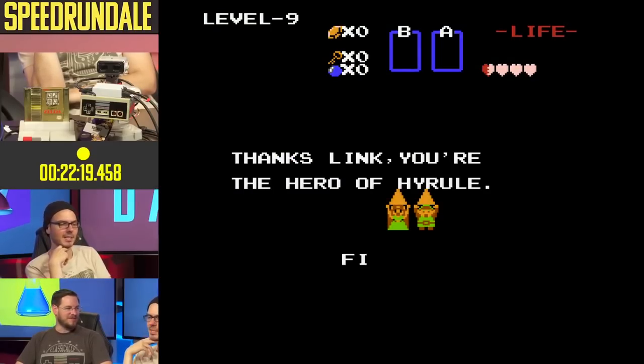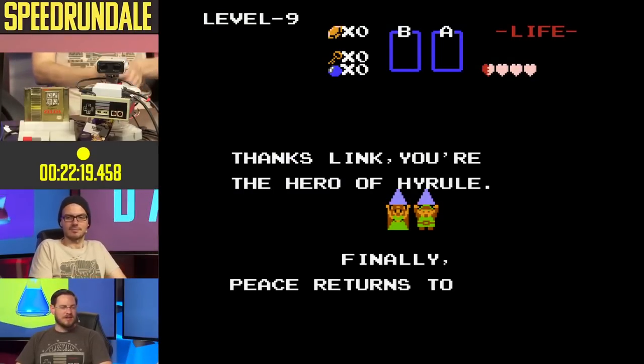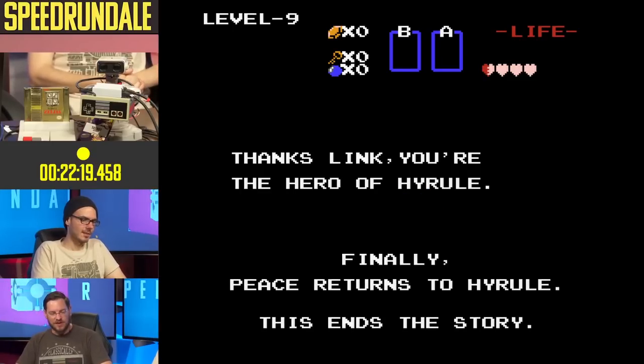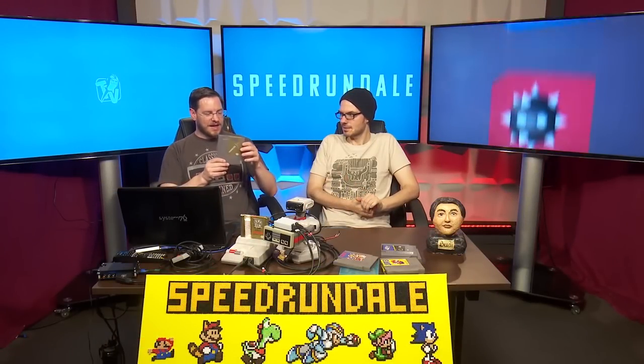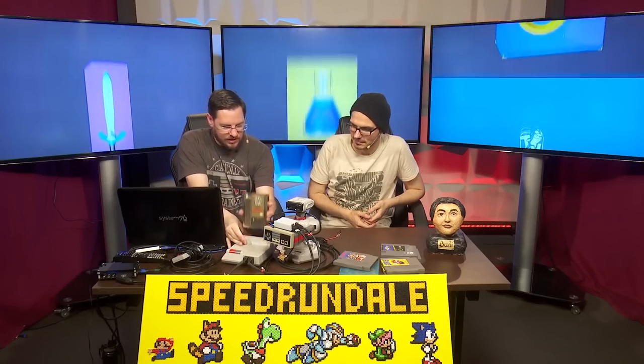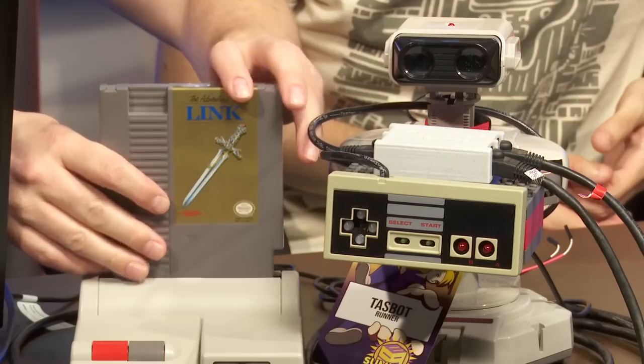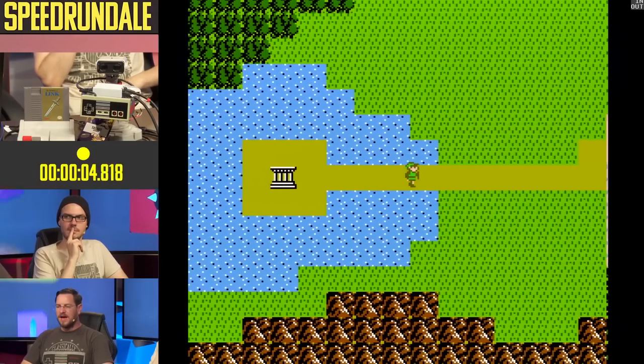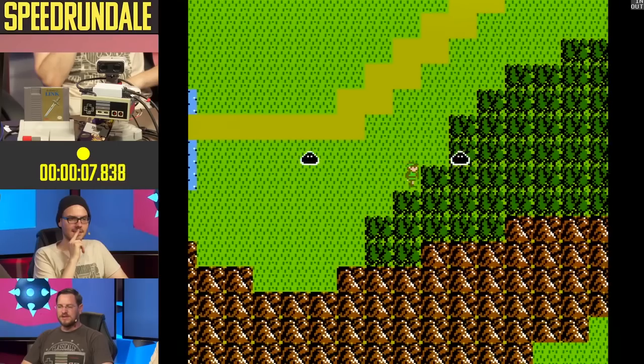That was Legend of Zelda 1. I'd like to do one more thing - Legend of Zelda 2, Adventure of Link. We had a regular speed runner here who needed about an hour plus - let's see how fast it takes here. This is going to be a very different completion. This one fortunately I don't believe needs to have the contents of the cartridge erased. Three, two, one, go. This is Legend of Zelda 2 - it doesn't take any prisoners. This uses a glitch called the scroll lock.